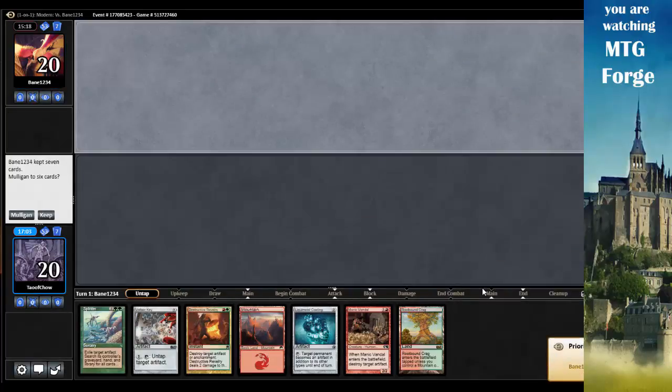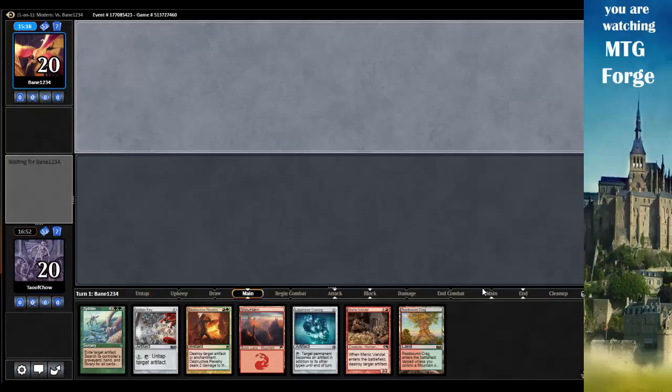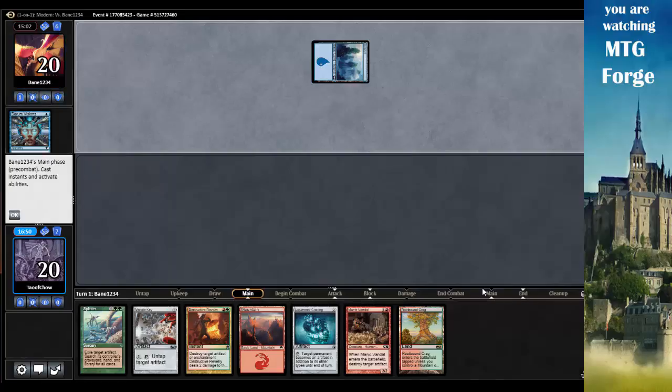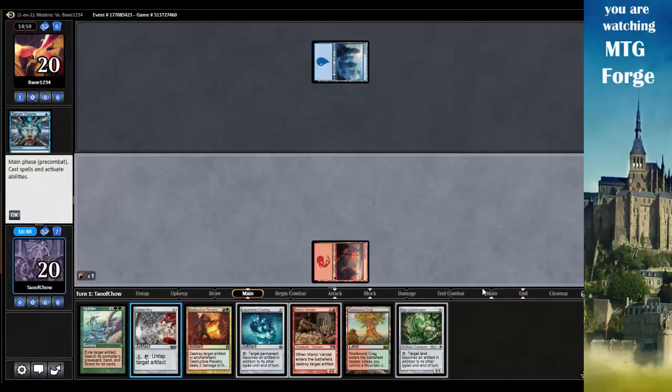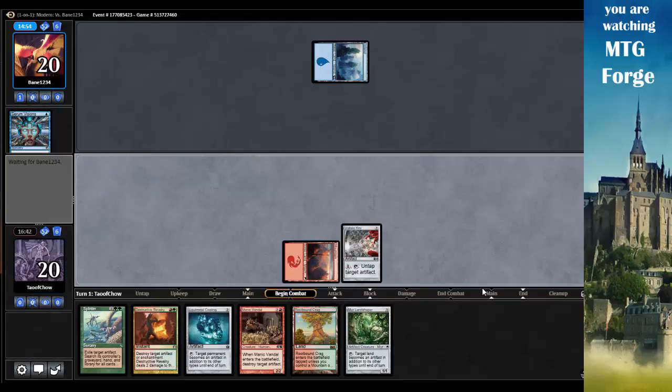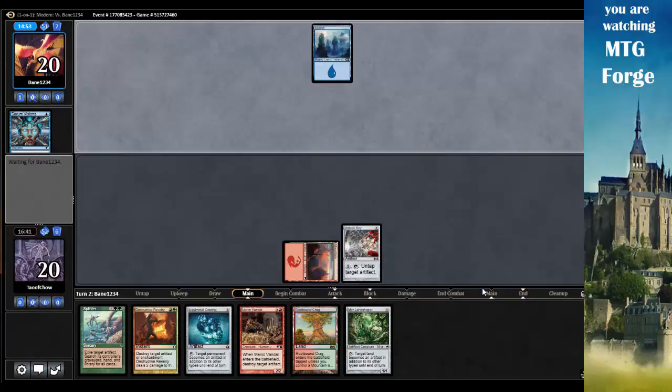We're back with match three. I've got Liquid Metal Coating and Splinter - I really hope I can keep this. It's a two-lander, that's good. I really want to get that Splinter combo off - that's gonna be amazing. Turn one Mountain, Voltaic Key. Opponent plays Serum Visions - draws a card, scry two, putting one on top and one on bottom. Turn one Mountain, tap for Voltaic Key. Turn two we'll do Rootbound Craig into Liquid Metal Coating, then Destructive Revelry taking away his islands.